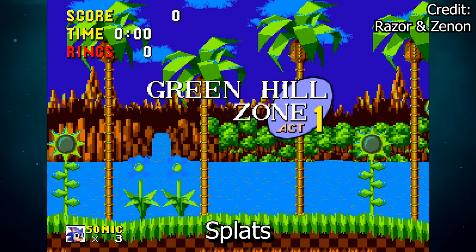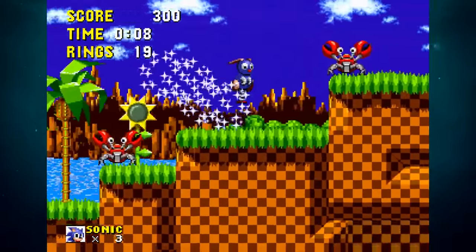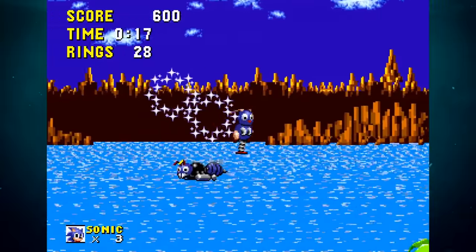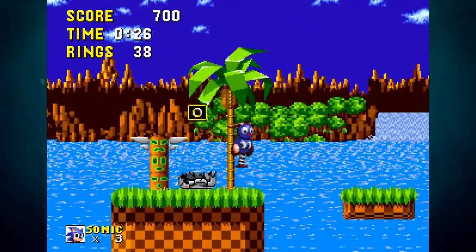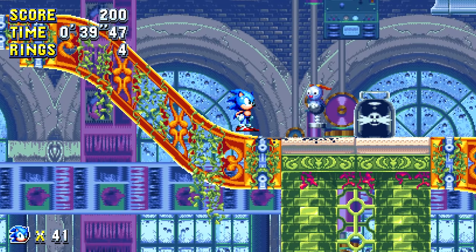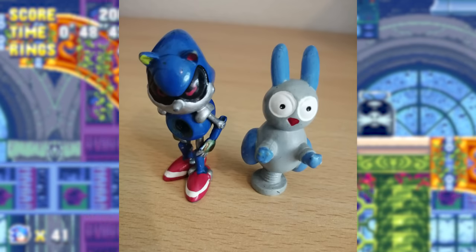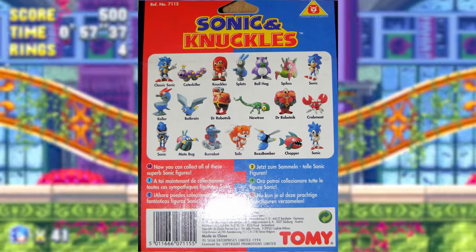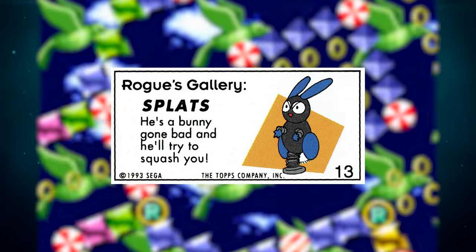Splats is a rabbit-like badnik that was cut from the game for unknown reasons before its release. Splats has a little spring on his rear and bounces around, so doesn't appear to pose much of a threat to Sonic. Originally found in 2002 in the game's ROM files, a functional version can be accessed in debug mode in Marble Zone in earlier prototype builds. Splats has since appeared in the 2013 mobile remake and in Sonic Mania. Despite being cut from the game, it appeared in Sonic merchandise and comic books in the 1990s, and was even one of the minifigures released by Tomy in 1994. The 1990s merch always depicted Splats as grey with blue highlights, but its in-game appearance has a totally different colour scheme.